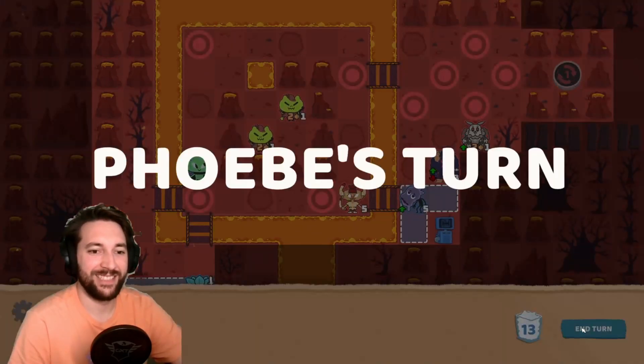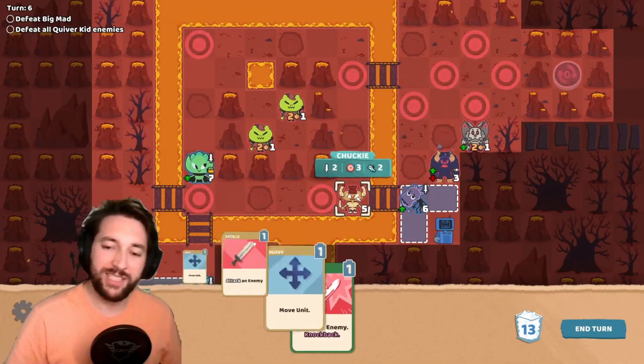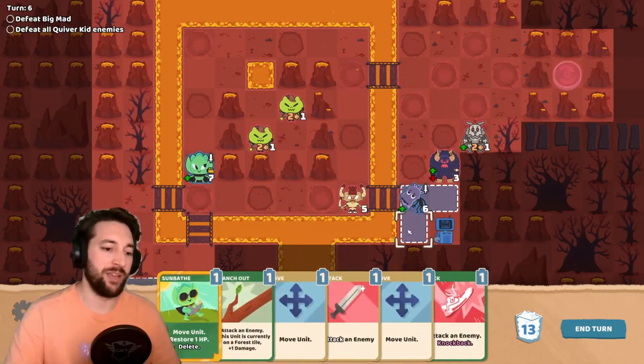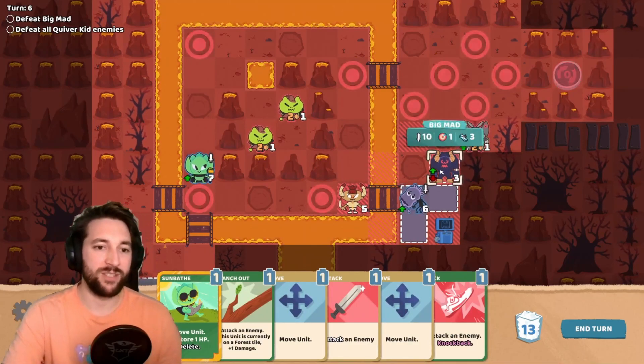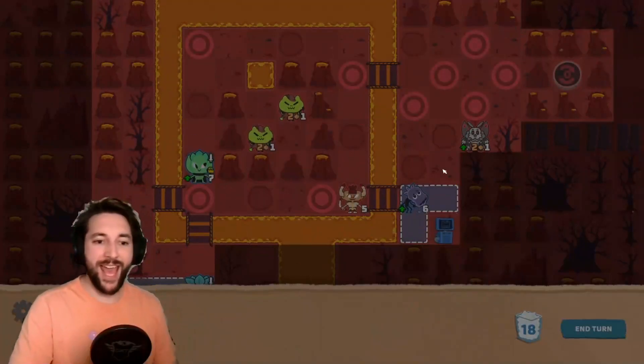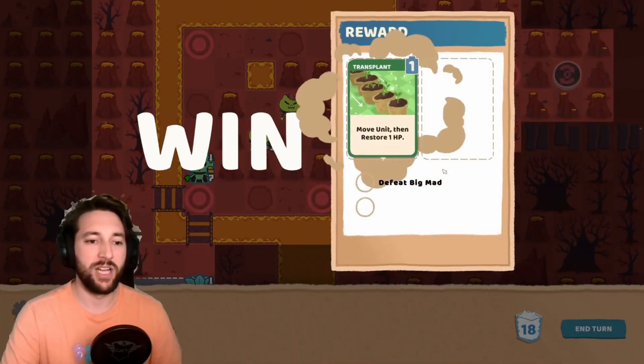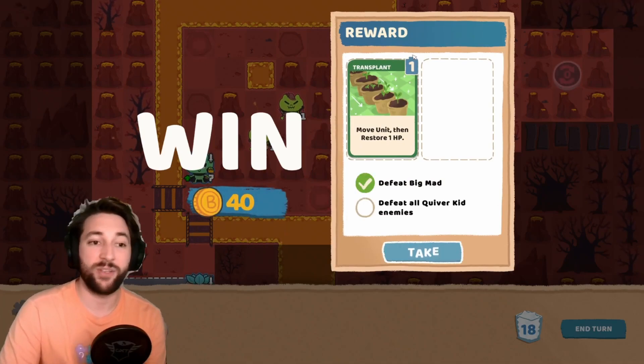Oddly enough, the boomerang guy pulling me closer kept me out of range of the big man. So let's just take out the big man. There we go. Yeah, so I got the new card.